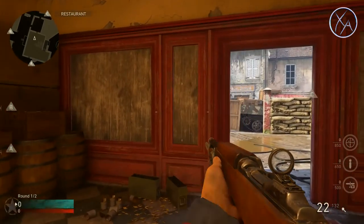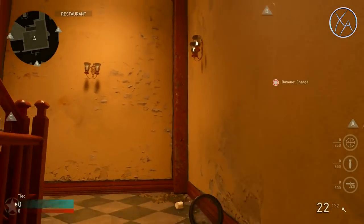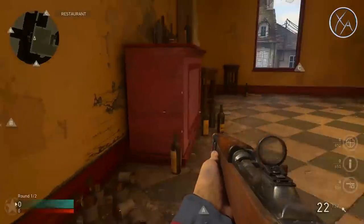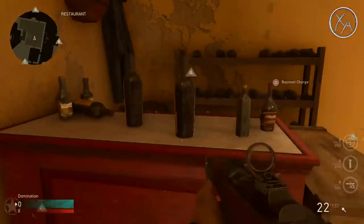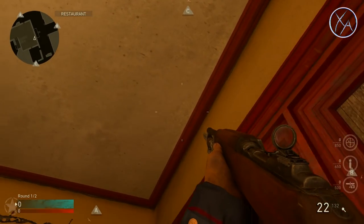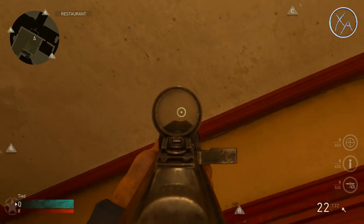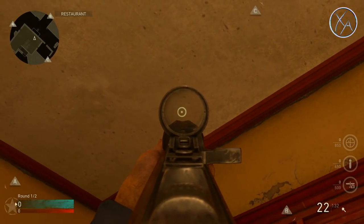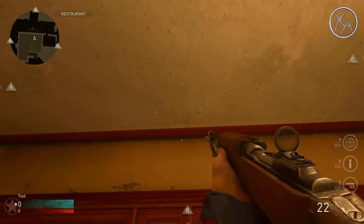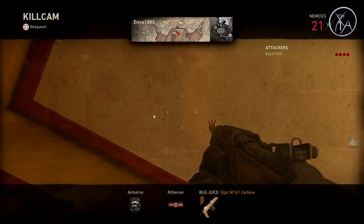First up, this is absolutely ridiculous that this works, but it does work very effectively for countering campers in any one of the windows in this building — whether they're in this window, or there, or there. If you know somebody's camping here, you can come down and actually see their shadow moving through the ceiling from this perspective, and sometimes their name tag appears through there as well. It's a little glitchy, but if you know somebody's there or suspect they're there, this works great with FMJ — just spray through and you might get the kill.